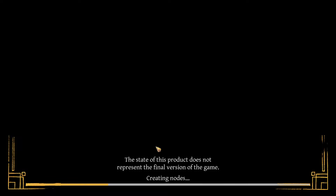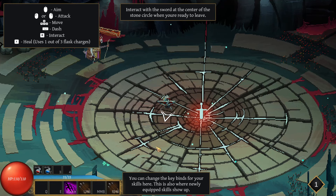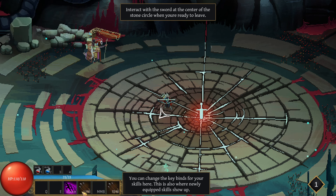This product does not represent the final version of the game, obviously — it's the demo. Interact with the sword at the center of the stone circle when you're ready to leave. You can change the keybinds for your skills here.